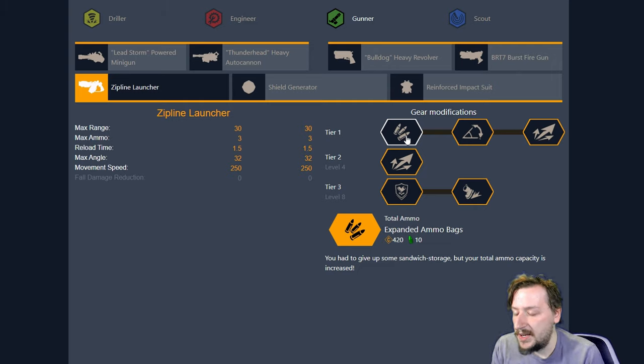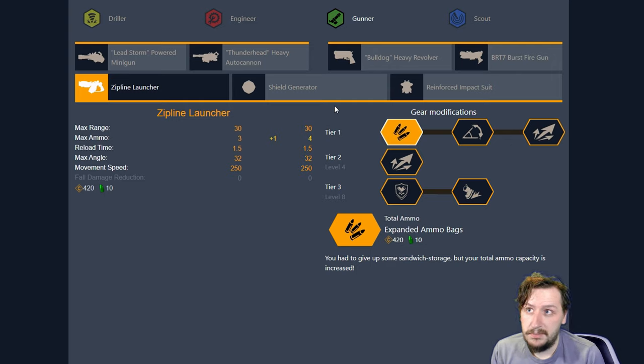In Tier 1 we have Expanded Ammo Bags as our first option. This makes it so we get one additional Zipline — so instead of three, we get four. We'll also get more when we resupply, which is pretty nice. The Zipline Launcher can be super useful in pretty much any mission, especially since you're going to be Gunner so you don't have the highest mobility, and it will be useful for anybody running Driller or especially Engineer to get you from place to place, or create some safe zones if you intend on falling down to make your getaway a little bit safer.